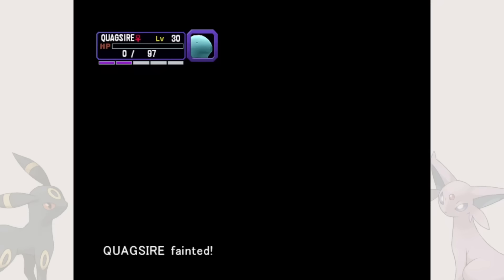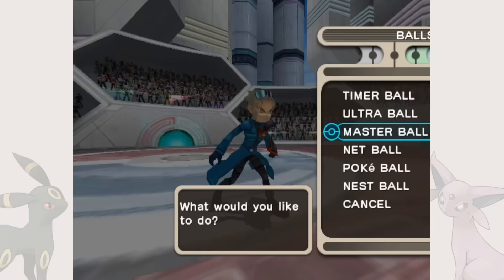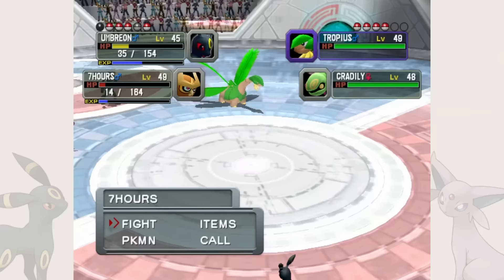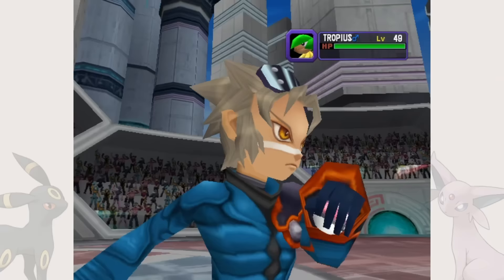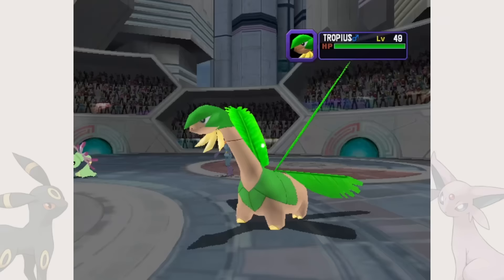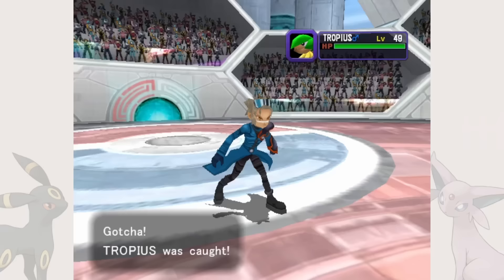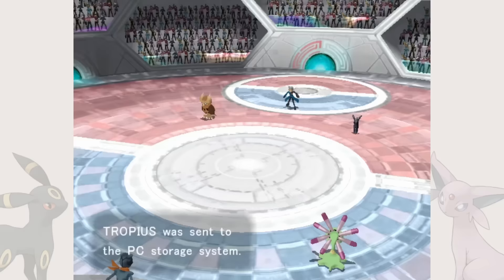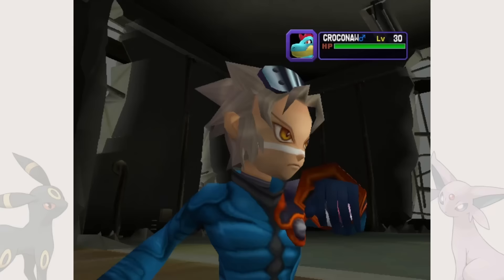Or it would be a dreadful task if it wasn't for Colosseum's ball glitch. If we throw any ball using our first Pokémon's turn, then switch that ball's position during our second Pokémon's turn, the ball is still thrown but not used. And if the ball happens to be a master ball — yeah. This completely trivializes capture in Colosseum. Using this technique, we make short work of the post-game content and all the missing captures we need.